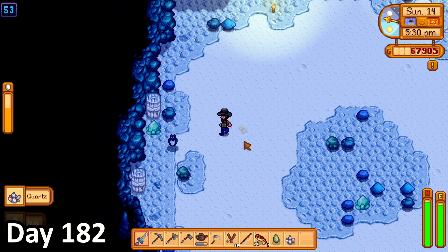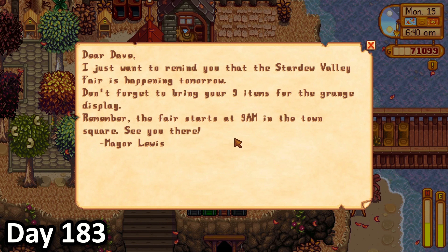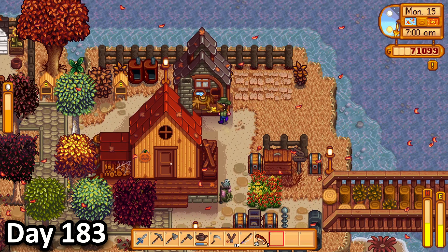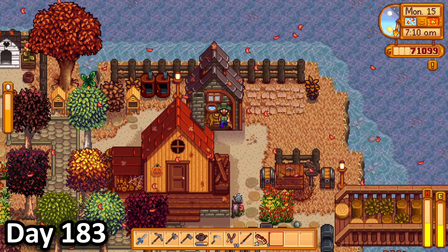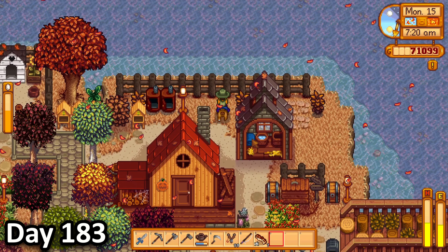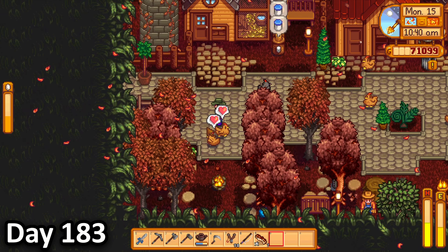I got a letter on day 183 from Mayor Lewis. The first thing I did was hop on my horse, before realising that I was trapped by the house. So I hopped off and realised that I too was trapped by the house. So I had to move the stable, and thus I was free to ride around my island on my horse. I then went to my slime hutch and collected some slime, before tending to my animals and watering my crops.